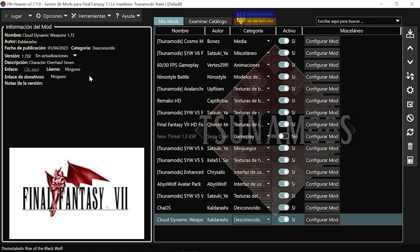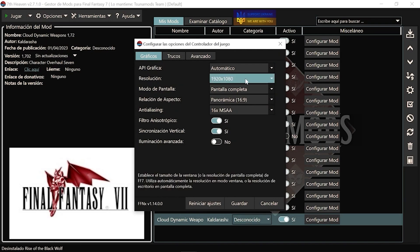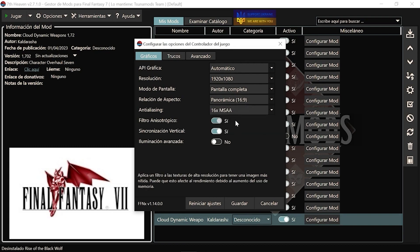Cuando instaléis el programa, seguramente se os abra el juego en modo ventanita, en modo pequeñito. Os vais a opciones, os vais a controlador del juego, y aquí en gráficos pues ya le ponéis los gráficos que vosotros queráis, 1080. Yo os recomiendo que lo pongáis en panorámica más que en estirar imagen. Si lo ponéis en nativo, se va a abrir como era el juego antiguamente, en cuatro tercios. Ponerlo en panorámica de 16 novenos.